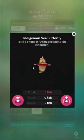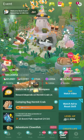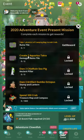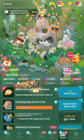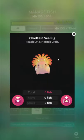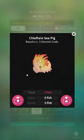Indigenous sea butterfly — as opposed to, you know, foreign sea butterfly. Take one photo of damage ruins tile extension. Anything that says stuff about extension or tile — go to the event thing and open this up. It's right here: damage ruins tile, so you gotta do this. Every event is like five different events crammed into one, and they're always the same event, which translates to me always getting the same questions. Try getting asked the same question over 200 times and see how good of a day you're having.